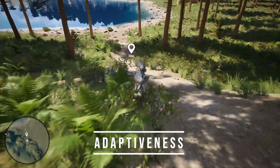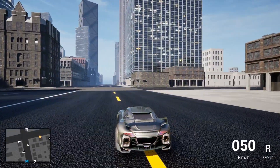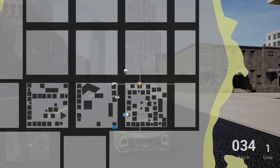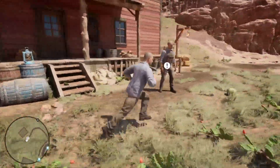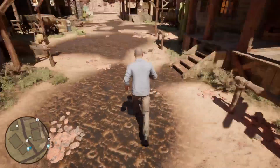Whether you're crafting an open-world adventure or high-speed action, the system adapts perfectly, offering smooth zoom, intelligent scaling and precise visuals. Keep players connected with the world around them. World Space Blips reflect real-time movement, creating a natural and intuitive experience.